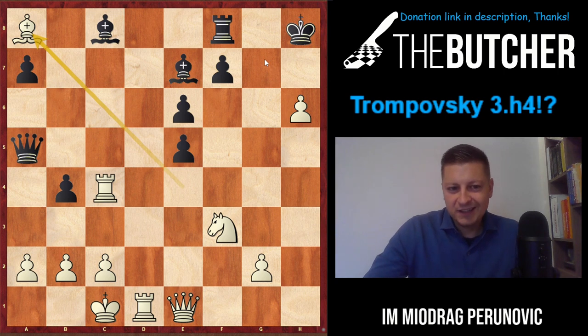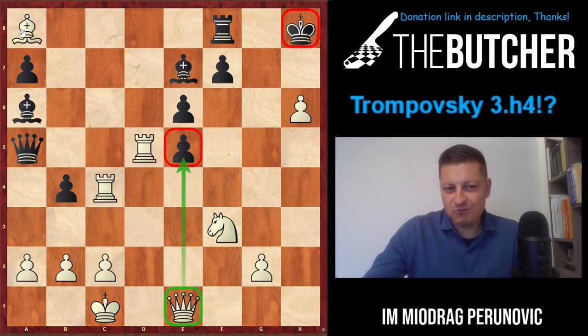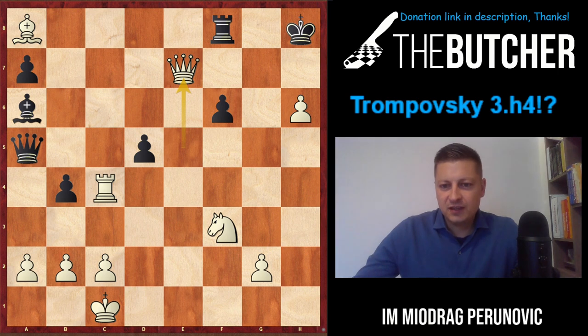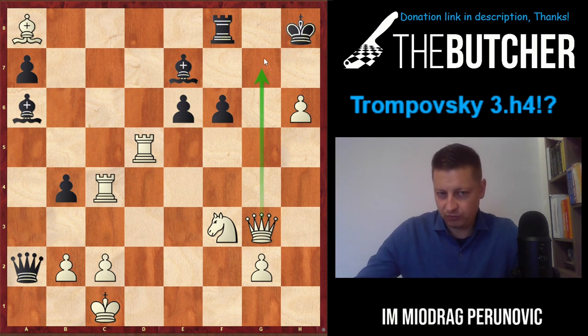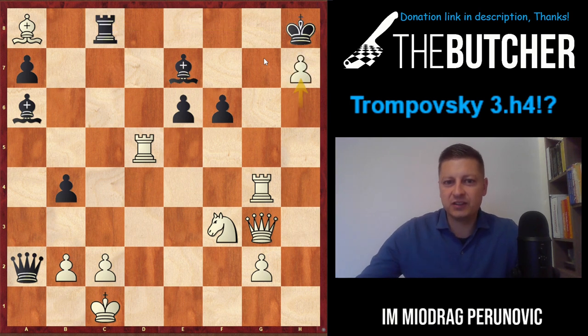Miladinovic played Bf4, threatening the rook and Qg3 followed by Qg7 mate. Black played Kg8, took the rook, then played Ba6 trying to attack both the rook and the bishop on a6. Now the real thing comes: Rd5, a typical way of covering d5 defense. In case of exd5, White captures Qe5, and after f6, Qxe7 followed by Qg7 mate. Chatalbashev captured on a2, Miladinovic gave check, and after f6 brought the queen back to g3 threatening Qg7.